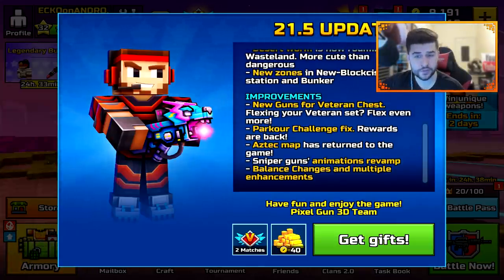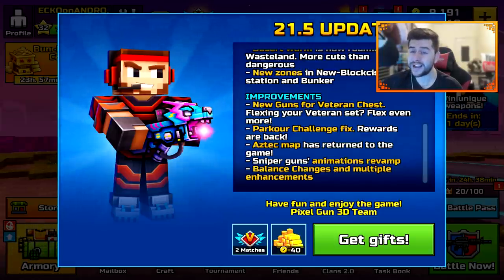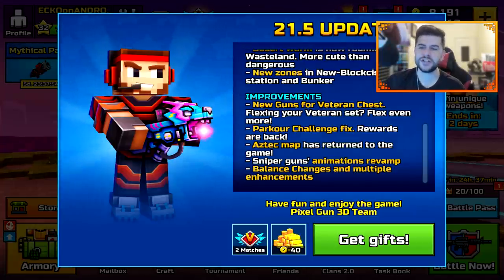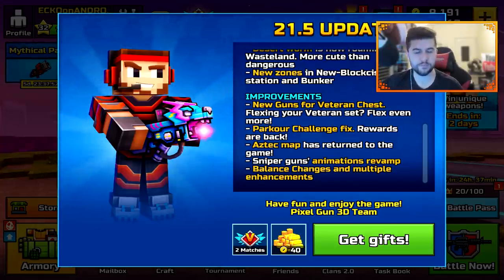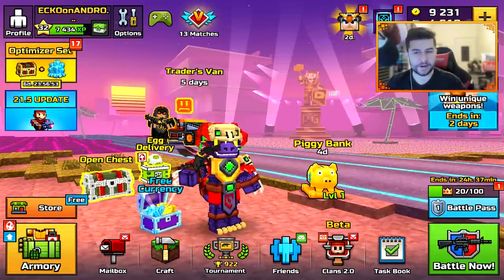New guns for the veterans chest — flexing your veterans set even more. Parkour challenge fix — rewards are back, so that glitch has been fixed. Aztec map has returned to the game. Sniper guns animation revamp, balance changes and multiple enhancements. We do have a new lobby background.